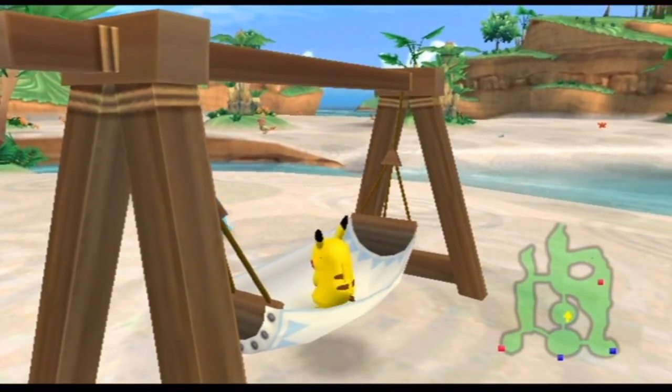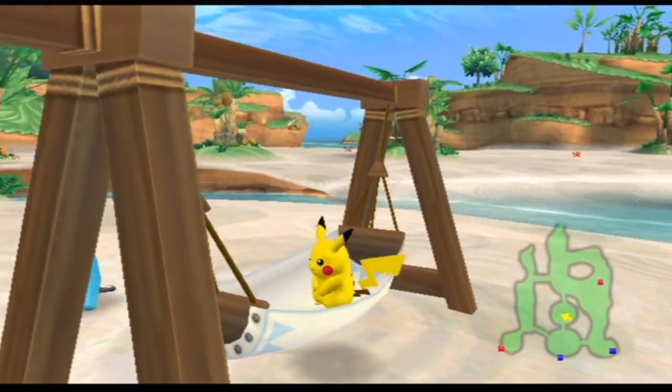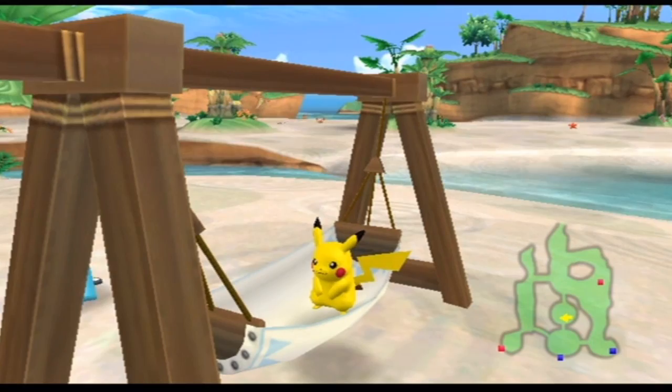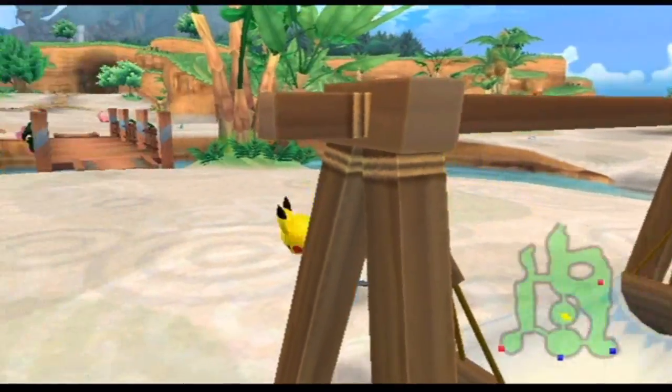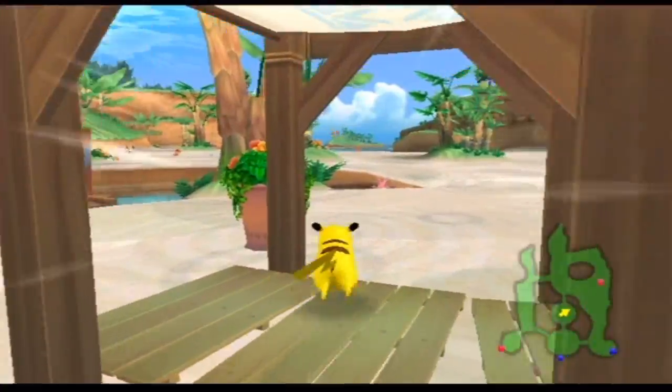We can relax in a hammock, because Pikachu doesn't have a laying down button. Comfortable. Okay, enough of that. Check out this over here — in case it rains, I suppose.